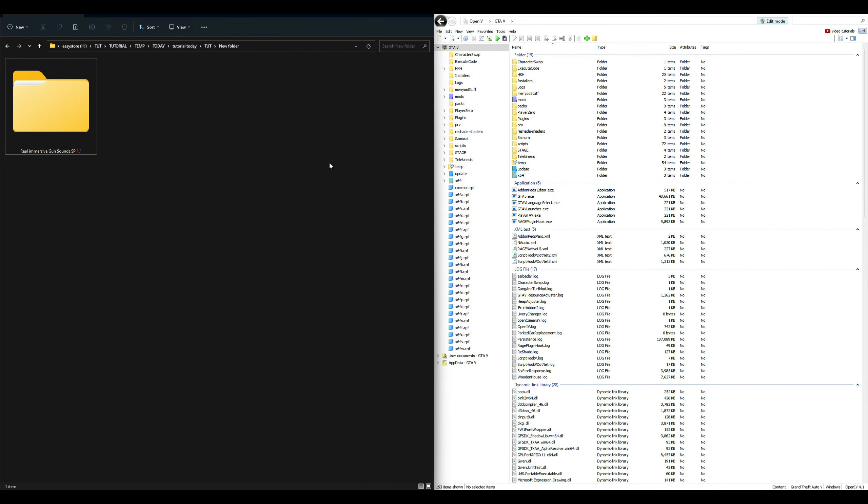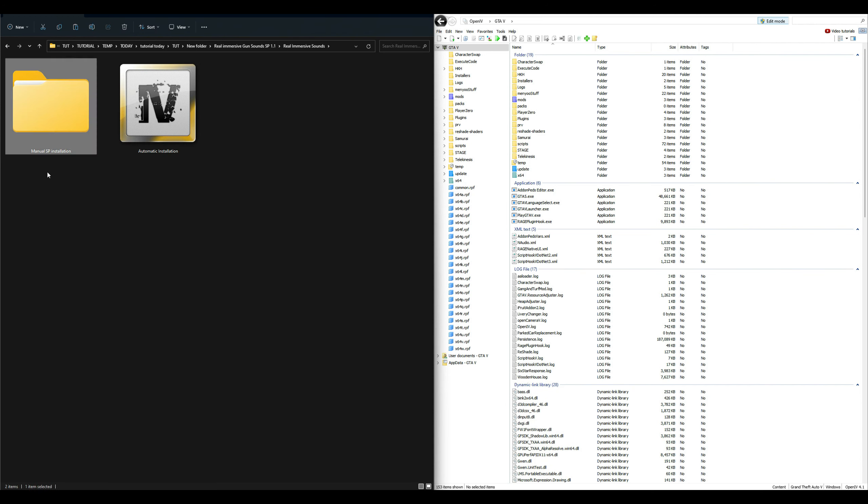It should look something like this. On my left-hand side, I have one download which is Real Immersive Gun Sounds SP. Then on my right-hand side, I have my OpenIV opened up and ready to go. Make sure that you have your edit mode turned on — it's this little button right here at the top right of OpenIV. Once that is turned on, let's go back to our downloads and open up the Real Immersive Gun Sounds folder. Inside that folder is going to be another folder that says Real Immersive Sounds. Open up that folder. And inside that folder, we are going to have another folder that says manual SP installation, and then we will have an OIV package that's an automatic installation. For today's tutorial, we're using the OIV package, so go ahead and select the automatic installation.